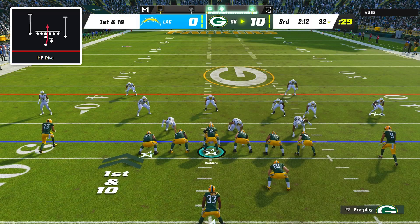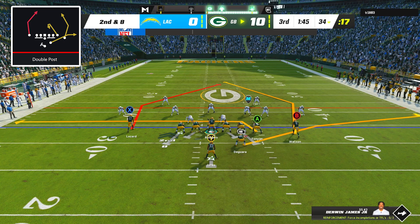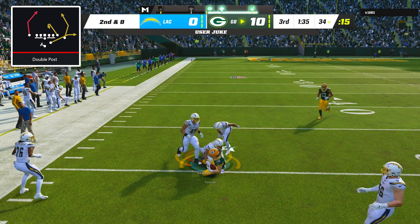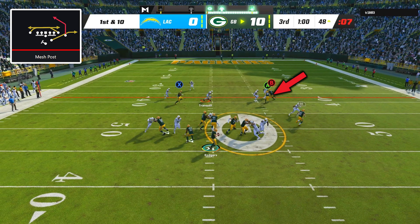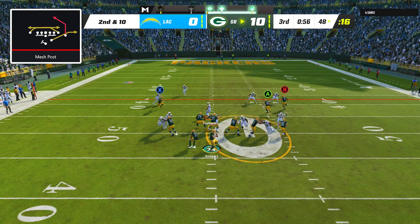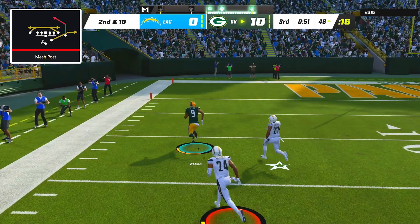Back on offense, I went back to halfback dive but this time Aaron Jones was only able to pick up 2 yards. With my opponent back in man coverage, I went to Double Post and with my opponent usering over the middle, I checked down to Robert Tonyan on the drag, who was able to turn it upfield and fight his way to the 48-yard line. Next I went back to Mesh Post and Robert Tonyan got open on the streak for what should have been a touchdown, but I got nailed by 2 pass rushers while the right side of my O-line just stood and stared blankly off into space. I ran the exact same setup on the next play and this time Christian Watson torched his man on the post, hauled in the perfect pass from Rodgers, and took it all the way for the 48-yard touchdown.